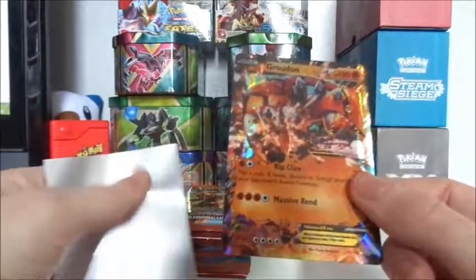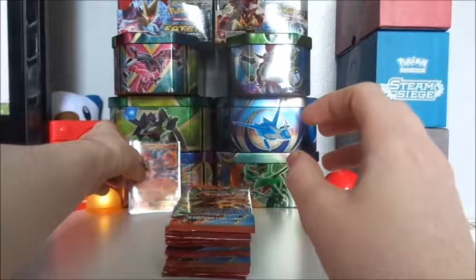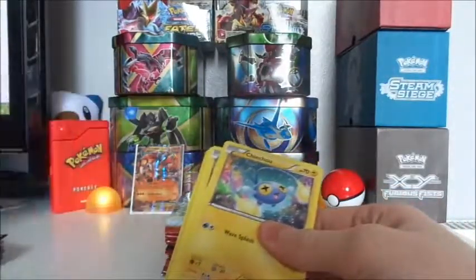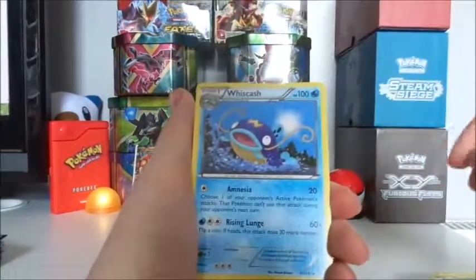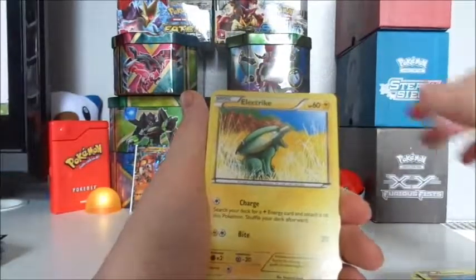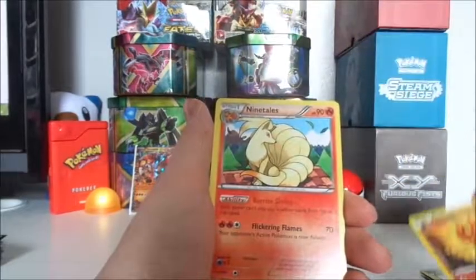We'll sleeve him up and stick him over there. Really aiming to get the Kyogre — any of the Kyogres, to be honest with you. Fingers crossed. So here we go: Wishcash, Maxi's Hidden Ball Trick, Rhydon, Chinchow, Electric, Tentacool, Rhyhorn, Tynamo, a Reverse Hollow Solrock and a Ninetales.